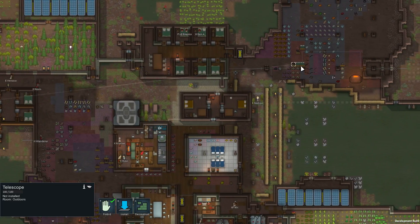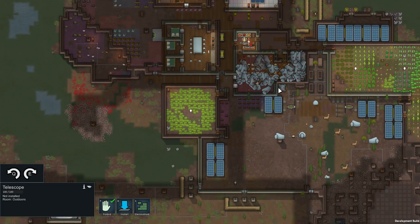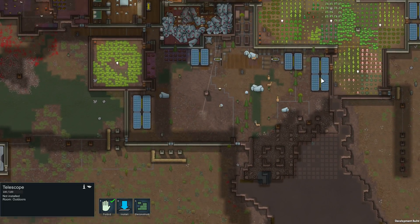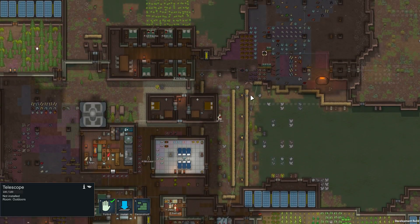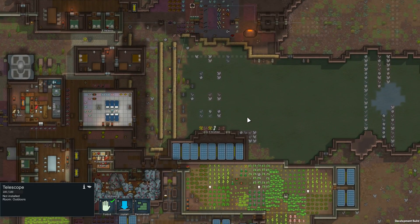We set up a few telescopes now that we've got larger outdoor areas secured, so we don't have to worry about raiders coming and destroying our joy items. That'll give us a little more joy variety. They're out there doing joy in a not-great area, but you can still enjoy the variety.